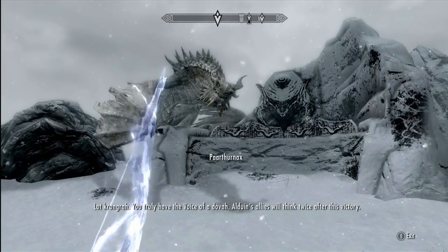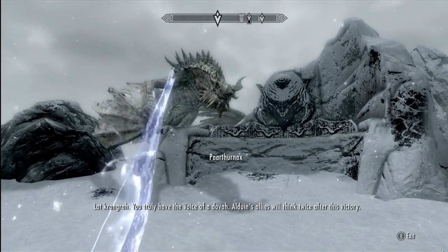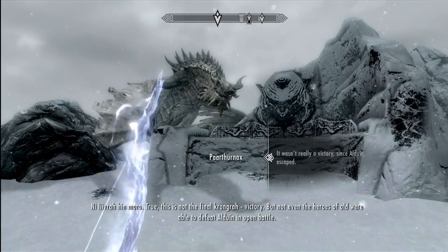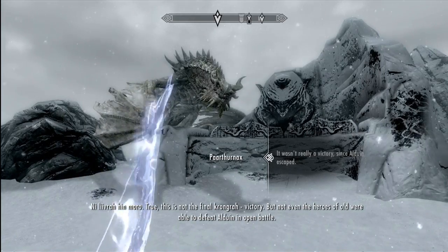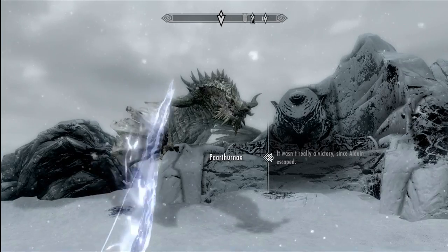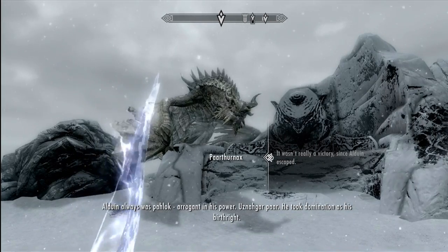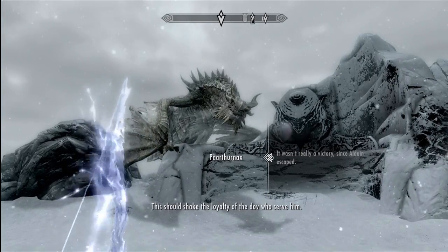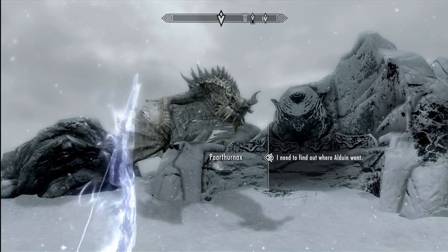But I am Alduin, Firstborn of Akatosh. I cannot be slain here, by you or anyone else. Well then just go away - I've had enough of your stuff, Alduin. You cannot prevail against me - I will outlast you. Get out of here, go on, shoo. And if you ever do it again I'll hit you with a newspaper. Bad dragon, bad. It wasn't really a victory since he kind of just flew away, totally fine. Alduin's allies will think twice after this victory. It's a political struggle now - just what I was hoping for.